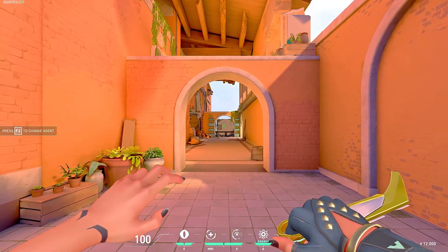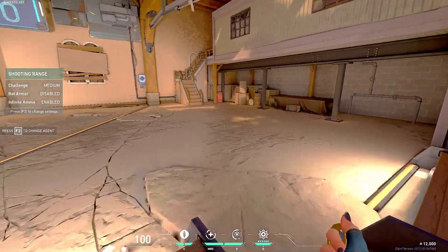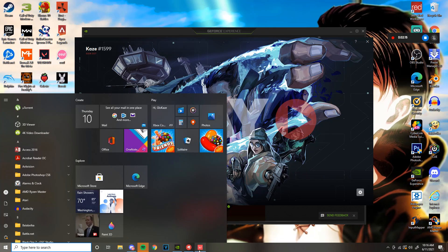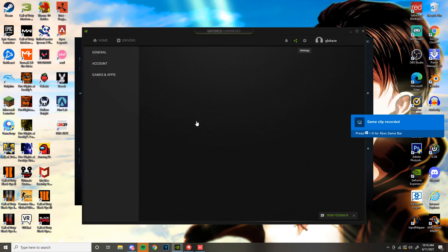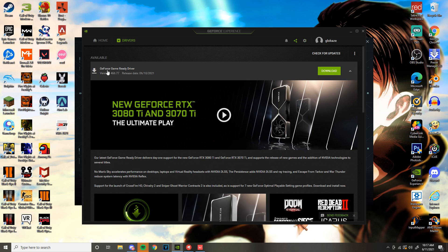To answer some questions: the first thing you have to do is go to your GeForce Experience, go to Settings, and make sure your in-game overlay is on. Once this is on you should be fine, but just in case, make sure you have the latest GeForce Game Driver downloaded. If it's not working for you, just have it updated.